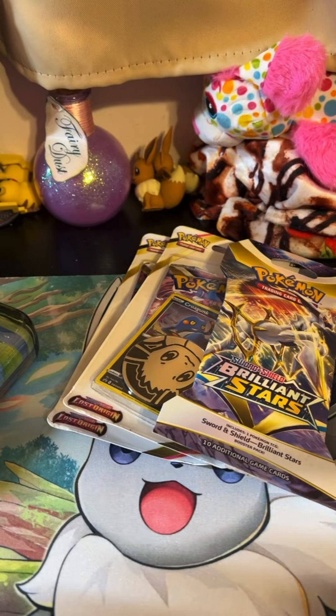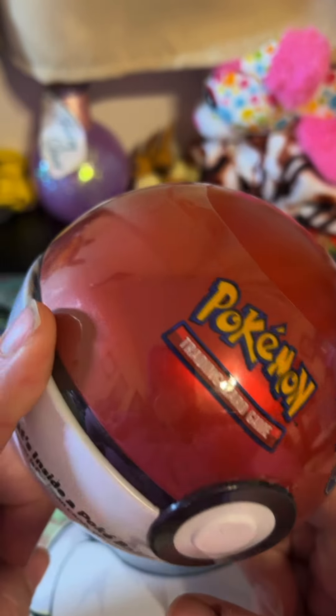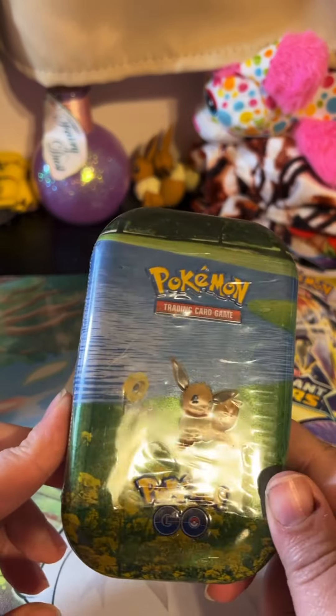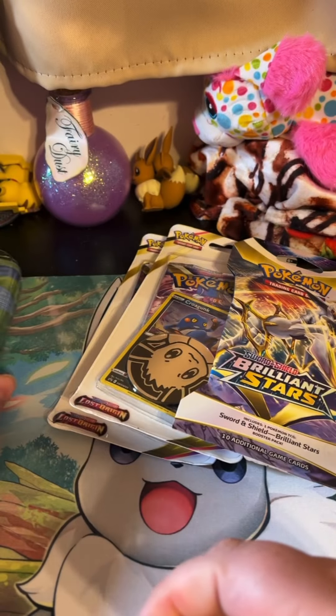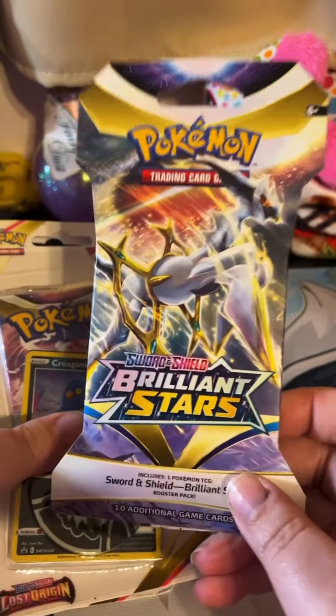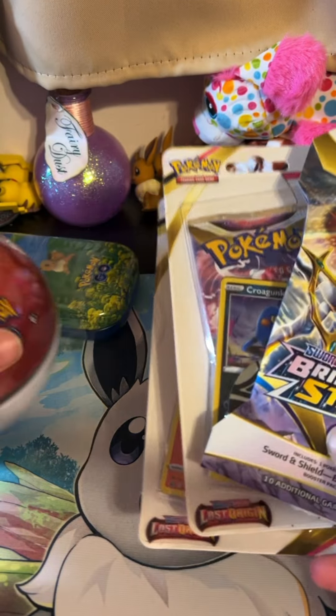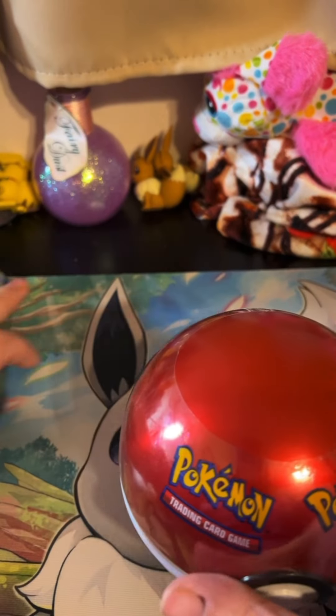Hey guys, Artemis here, welcome back to my geek room and welcome back to my channel. Today we actually have some more Pokémon cards. We're gonna do some Pokémon GO — I got the regular Pokéball and a Pokémon GO tin with Eevee on it, a Melt Hand, and then we have some Brilliant Stars and two packs of Lost Origins to do at the end. We'll start off with the Pokéball.